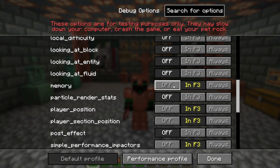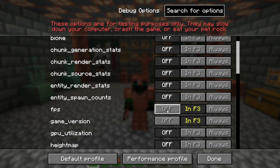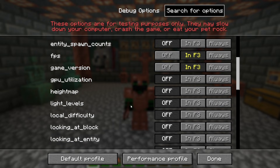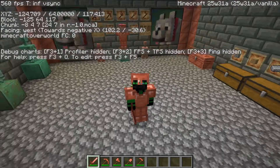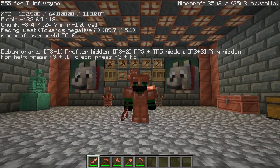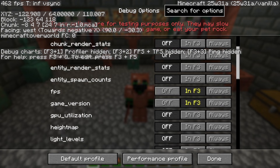Let me show y'all something. Let's just clear everything off real quick, except 3D crosshair and game version FPS. And let's also go with player position, which is how you see your coordinates right here. Let's go to F3 only. And boom, you have all of this stuff removed and only the stuff you want in your F3 menu. And if you want, you can always have your player position on at all times.